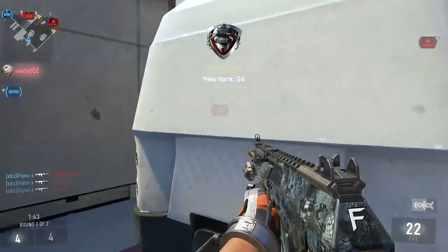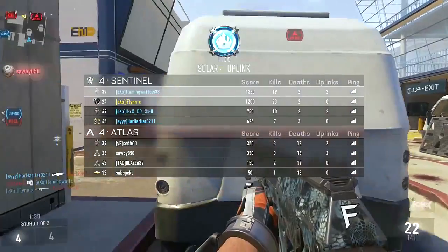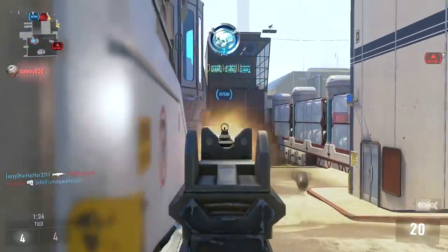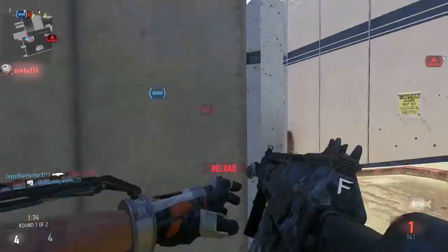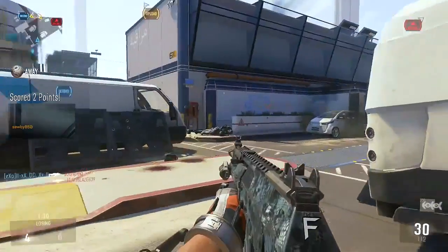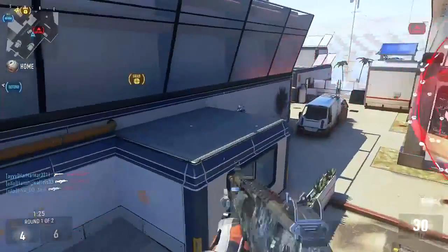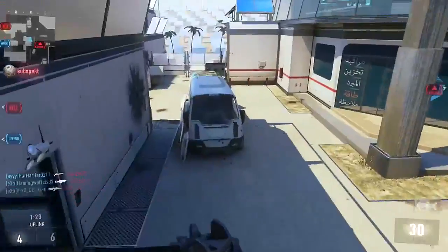It does draw some similarities in my mind to Blitz from Call of Duty Ghosts, which was a pretty fun game mode, and it's basically played the exact same way, except when you're playing Uplink you have to actually grab a ball — like picture it almost like a football or rugby — you have to grab a ball and carry it and then run it into the objective, whereas in Ghosts with Blitz, you basically just had to slide into the objective to get your score.